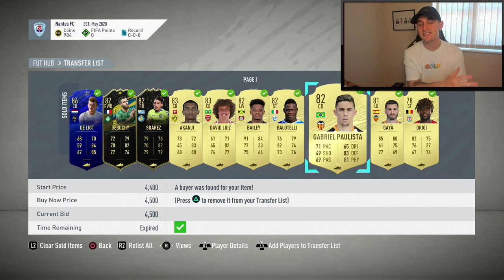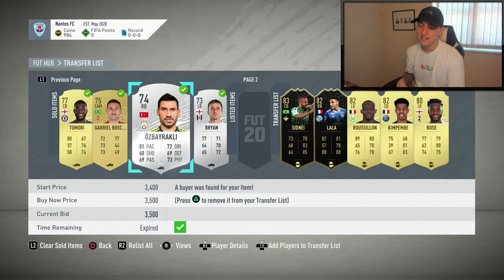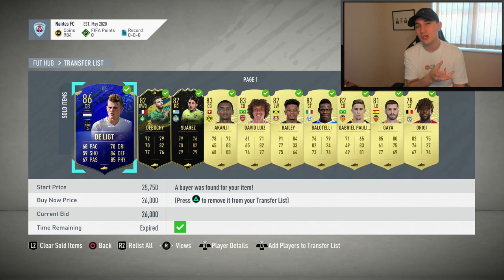If you haven't seen the other episodes of the series, make sure to go and click up here — there will be a tab where you can watch the full playlist. We've basically been trading with players who had chem styles on them, specifically Shadow chem styles. In this video it's going to be the exact same, but I just want to show you everything that's sold so far. We made quite a lot of coins — overall around 50,000 coins roughly.